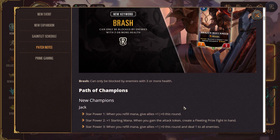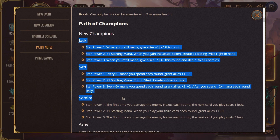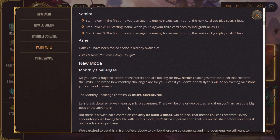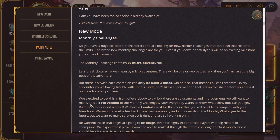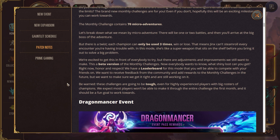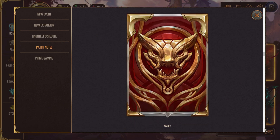There are also a lot of Path of Champions updates, which I'm excited about. They're adding micro-adventure challenges, and new champions include Jack, Set, and Samira — Ash is already in there. The monthly challenges are going to be fun; each champion can only be used three times, win or lose. There'll be a leaderboard coming later — it's in beta right now — and they expect most players won't even make it through in the first month.